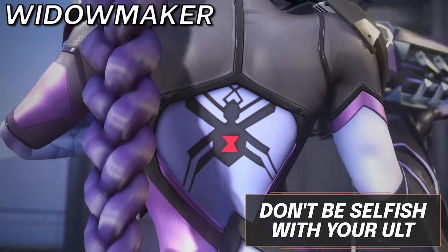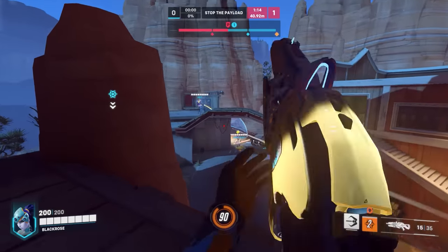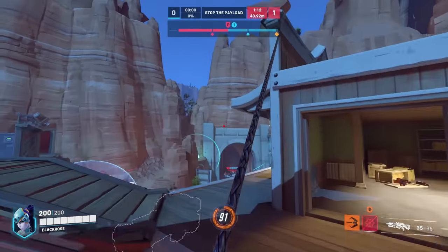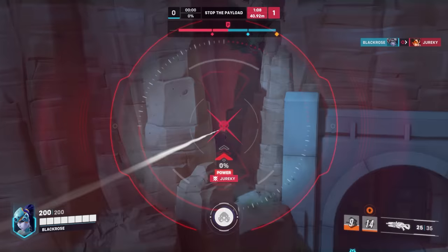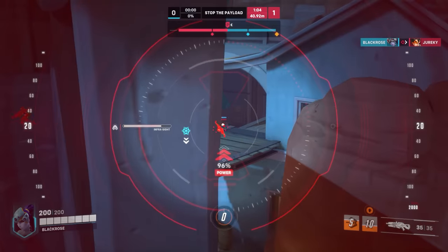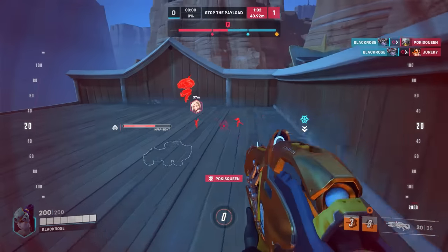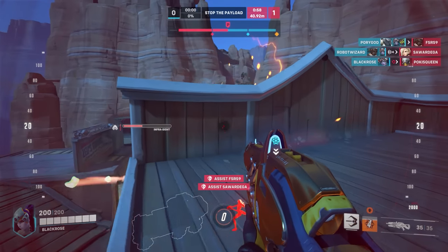Next we have Widowmaker. Infra-Sight as Widow really isn't that complicated, but a big mistake we see is the refusal to use it to help your team. If you are the first to die in a fight before you used it and your team looks like they can bring it back, drop the ego and use your alt. This may give them the little extra boost they need to win the fight without you — and although painful, you may thank yourself for doing so.